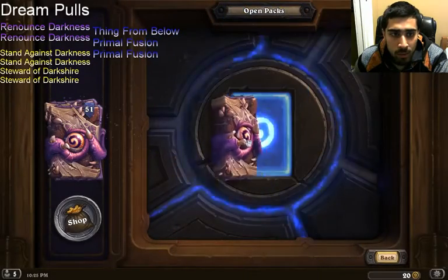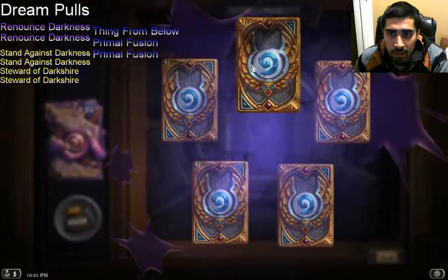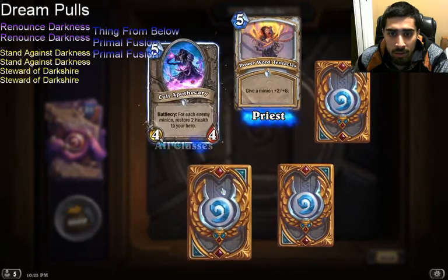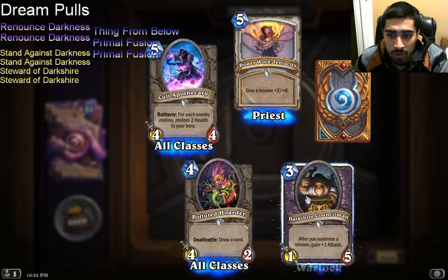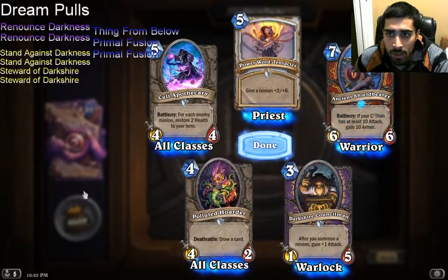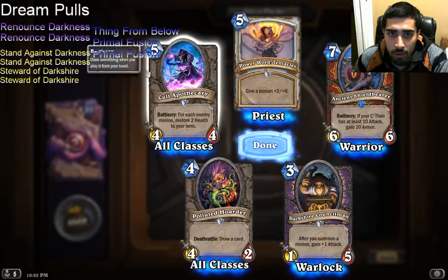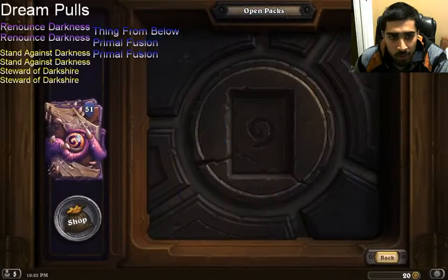Pack 2: Powered Tentacles, Cult Apothecary, Polluted Hoarder, Dark Councilman, and an Ancient Shieldbearer. This guy looks good, but not what I needed from the pack.